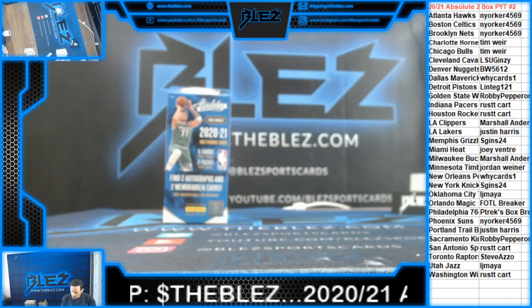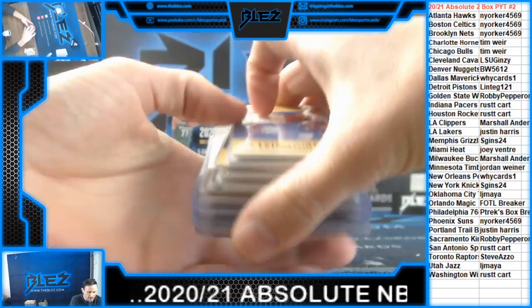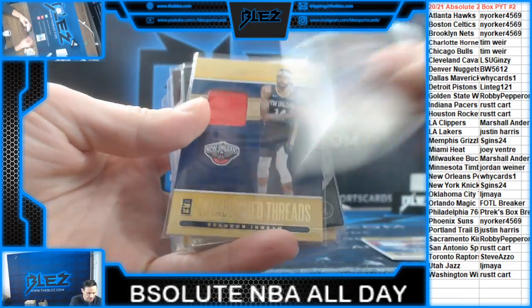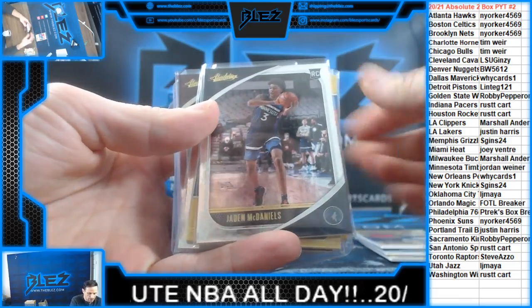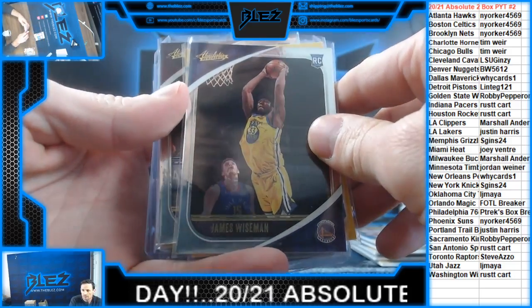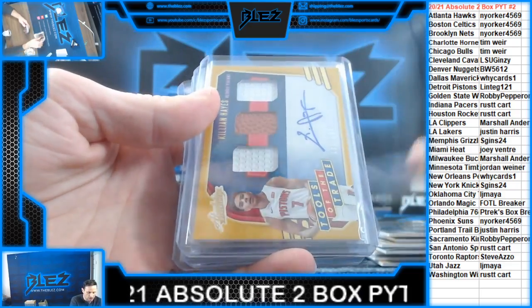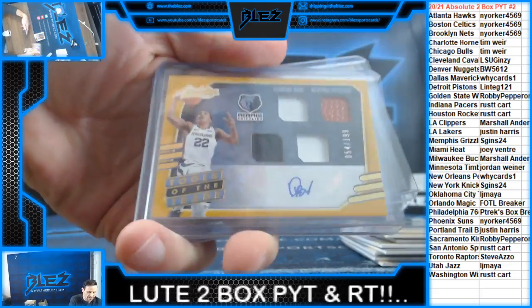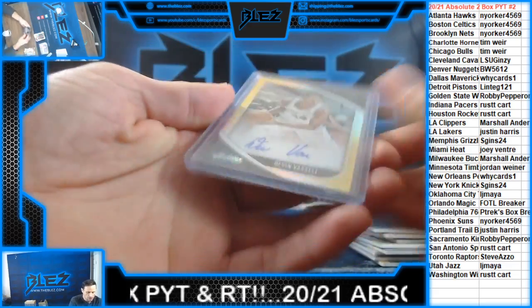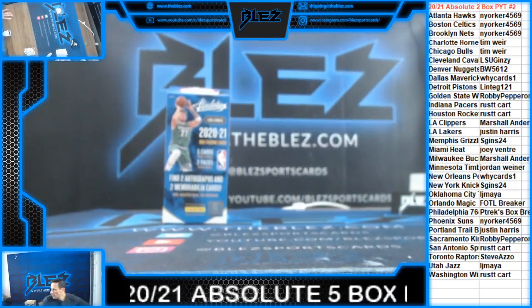All right, let's recap it. Quick little recap: Embiid, Killian Hayes, Ingram, Jaden McDaniels, Killian again, Wiseman, Rubio, Ocaro rookie, Tools of the Trade Killian Hayes, Desmond Bain, Vlade Divac auto, Devin Vassell auto for the Spurs. That's the break.